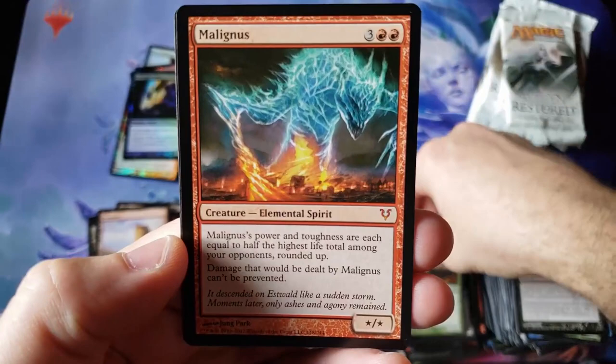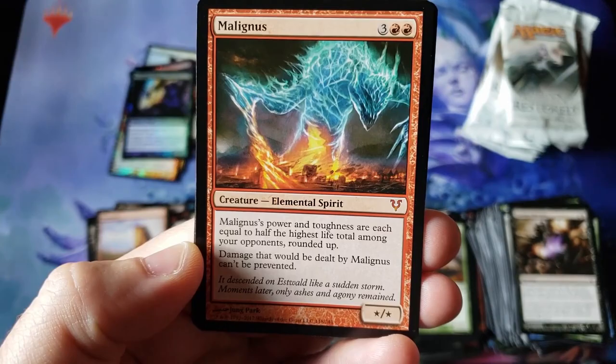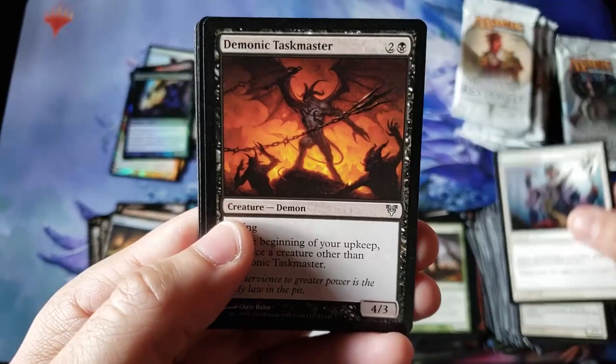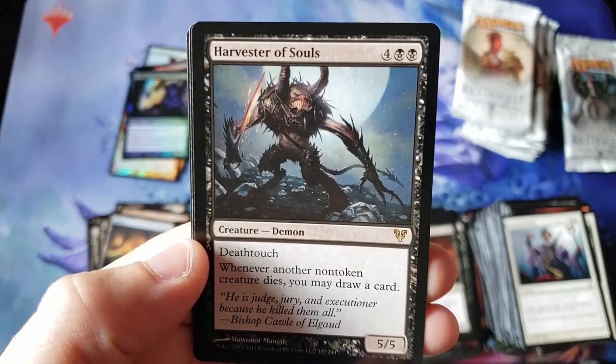Druids, Eaten by Spiders, Ferocity. Malignus for the next Mythic — Mythic number three. We are not getting the home run Mythics today in Box 1. It's kind of an 'eh' — a couple dollar Mythic. Not really a lot of financial value and demand for play on that particular card.